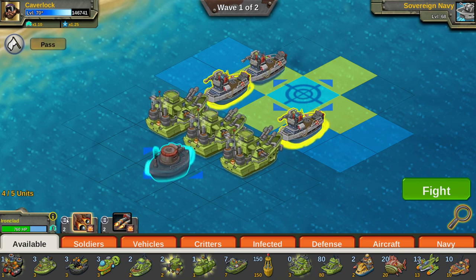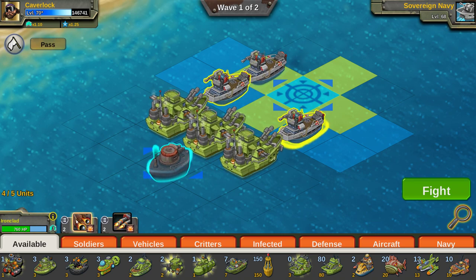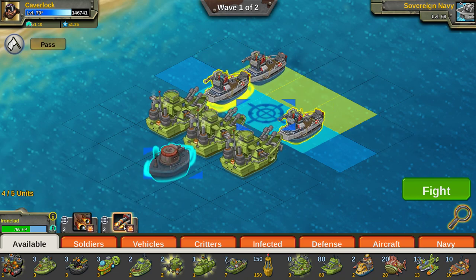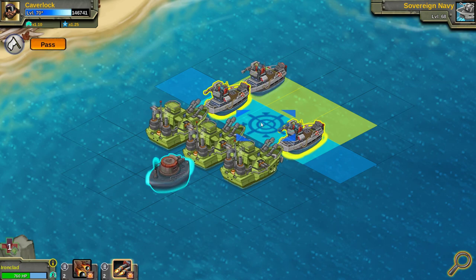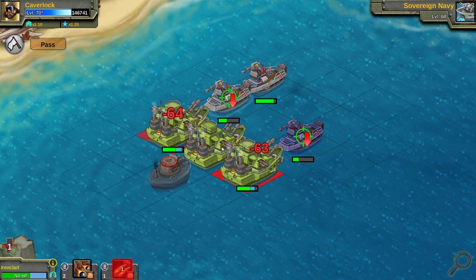So, it has two attacks: the Mega Bombardment and the Bombardment. One attack hits a single unit with splash damage for about 4 times, doing 100 to 178 damage per hit. And the other is just a regular Bombardment like you see on the Mammoth-class ship. Both of these attacks do fairly high damage, as you can see.